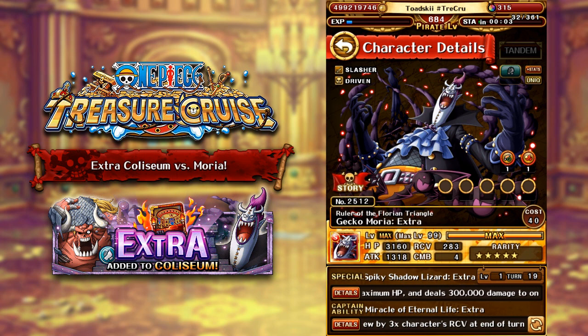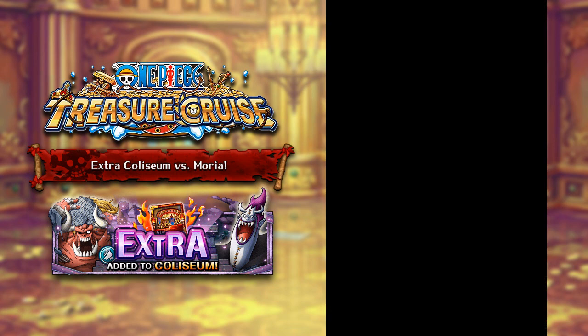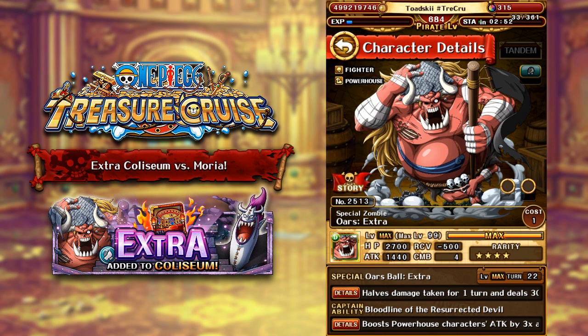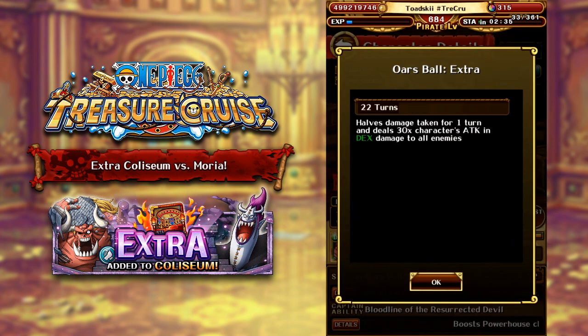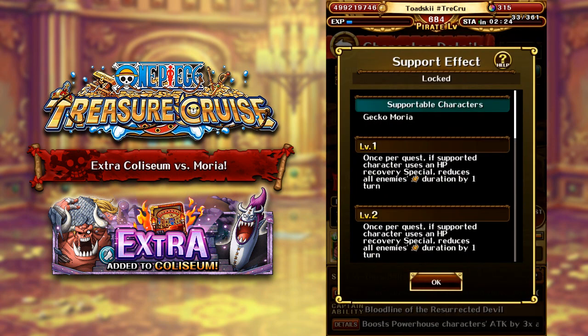He has a little bit of a low attack, only at 1,318. But the main reason why you're farming this is because of the support ability of the new character along with Moria, which is the big boy Orbs — the extra version. So this is a story mode character that has been revamped into a different typing, is now a Dex character, and comes with max special already. The special isn't really that useful — halving damage for one turn and doing a bit of damage to the enemies. The support effect of this character is why you want to farm this.